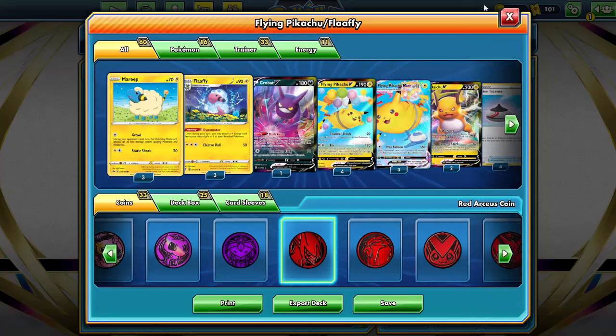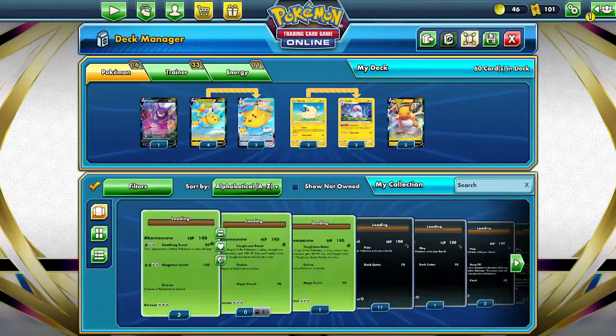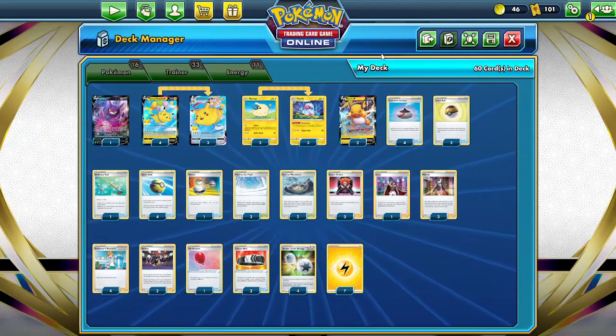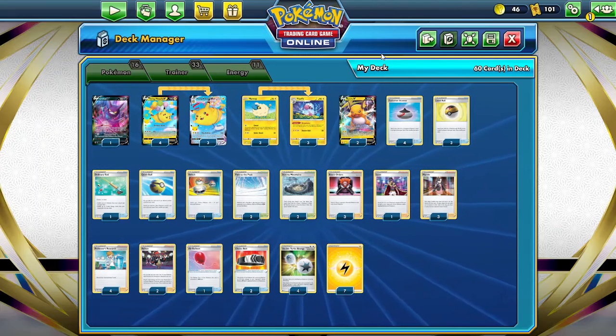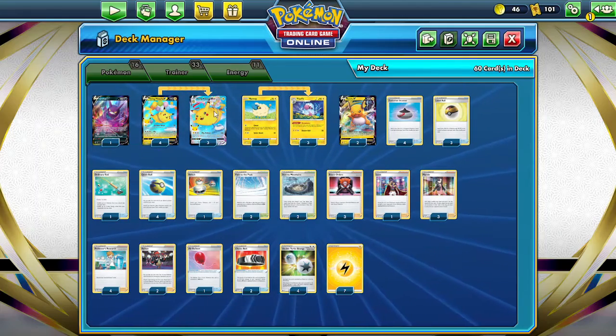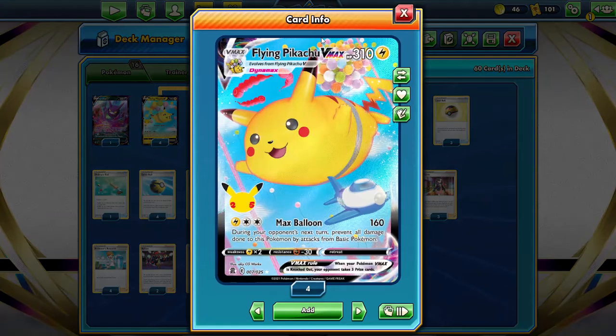So let's take a look at the deck — switching into this view — yeah, this is the deck here. As you can see I do have a couple of Raichu V in there, but more about that in a second. The main attacker of this is the Flying Pikachu. Overall I think it's a pretty cool card: 310 HP, which is the same as Mew, weakness to Lightning which is actually a really good weakness right now, resistance to Fighting which is a pretty good resistance, and retreat cost zero which is absolutely awesome.